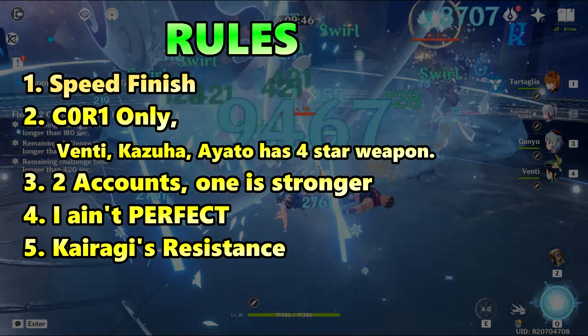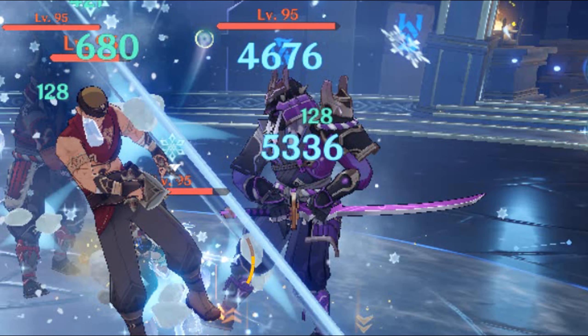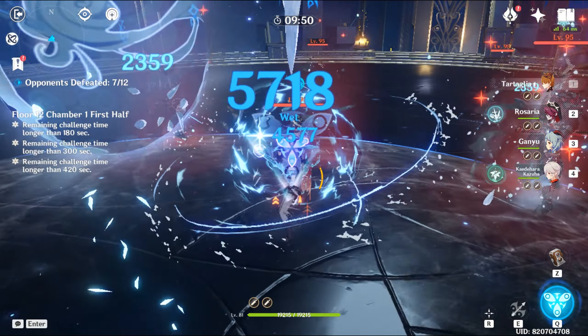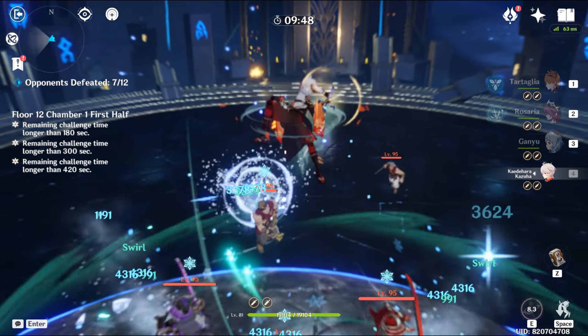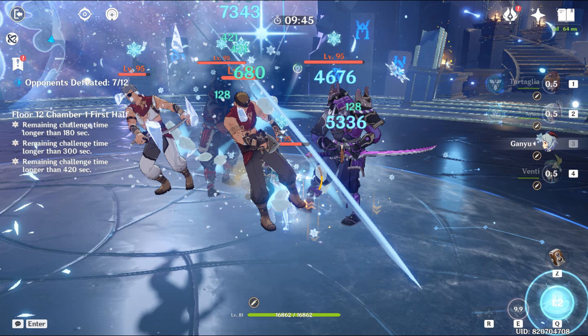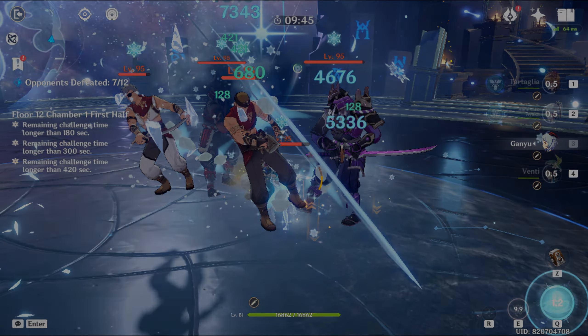Venti has a slight disadvantage because of these mechanics. The Kairagi Samurais have increased resistance when standing up. Venti has no strong stagger to cancel the standing up animation of the Kairagis. Kazuha can easily stagger them, and that will eliminate their increased resistance from their standing up animation. Freezing the Kairagi while standing up will retain their resistance, so I will try to avoid perma-freezing them as they stand up.